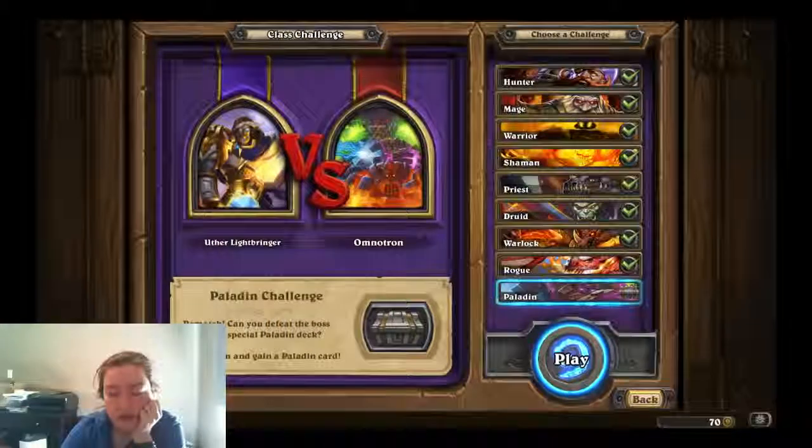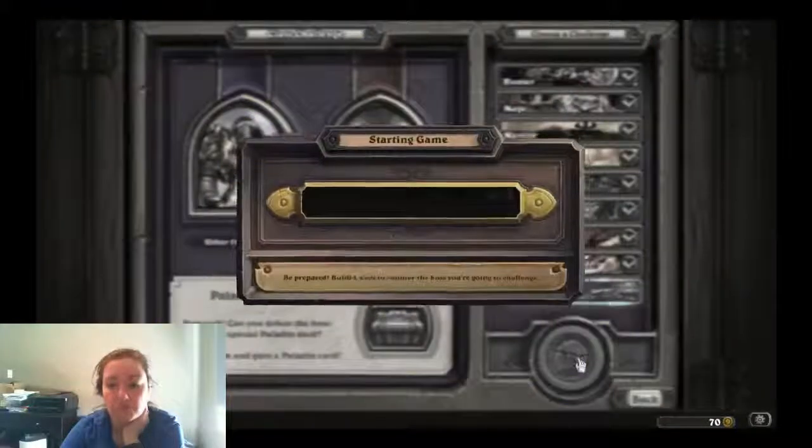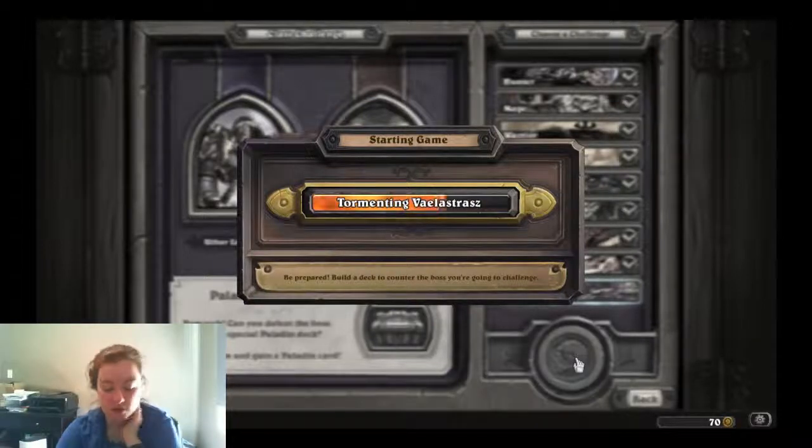Alright, let's do the Paladin Clash Challenge, which has Solemn Vigil — draw 2 cards, cost 1 less for each minion that died this turn. Let's give this a try.